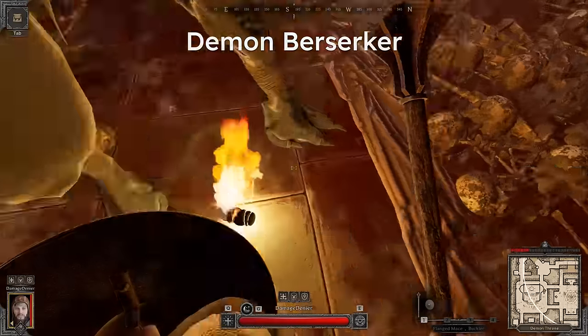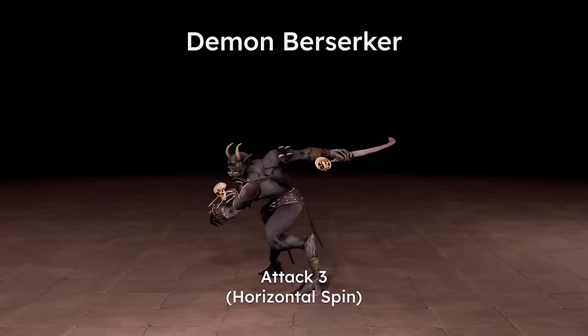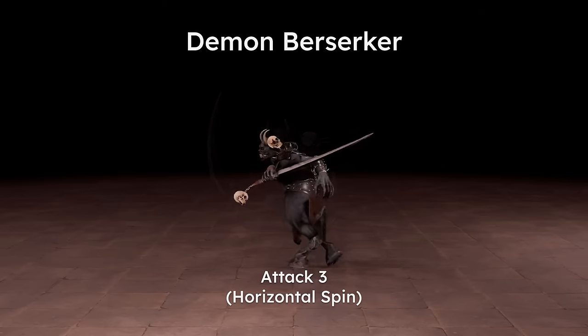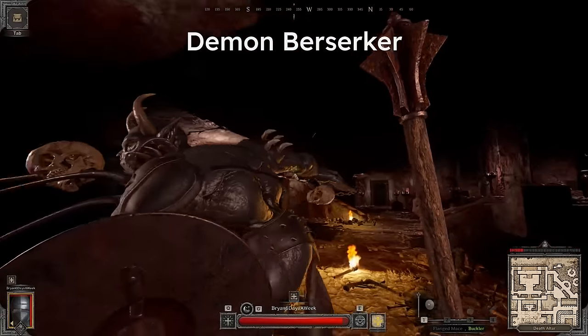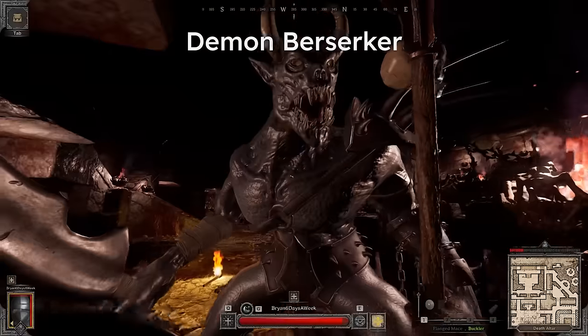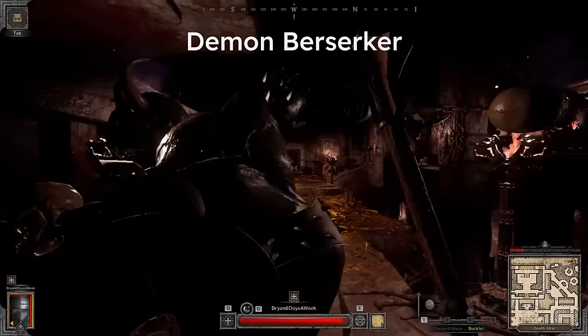There's also a randomly appearing third attack that is a 360 spin, but this one can simply just be ducked — no other action needed. Do be careful though, as moving left and right to dodge will slowly force you backwards and can potentially trap you if you aren't careful.